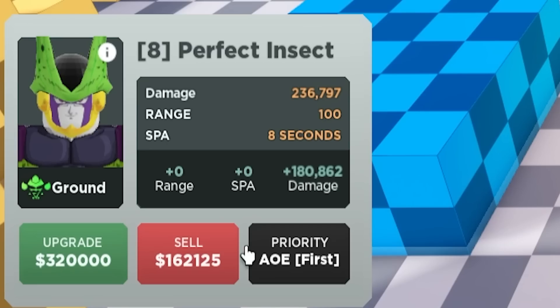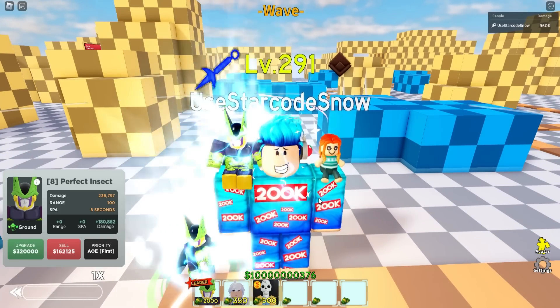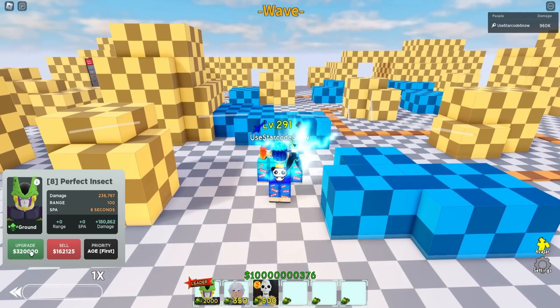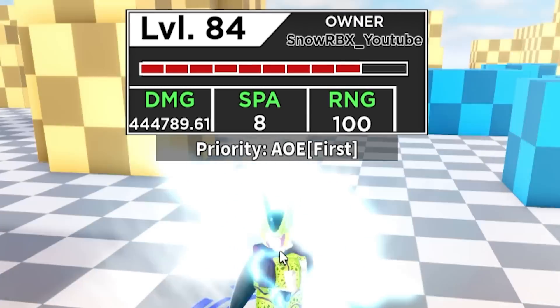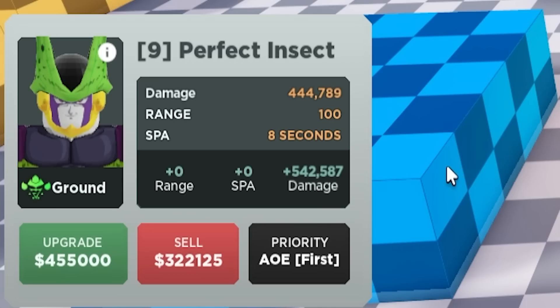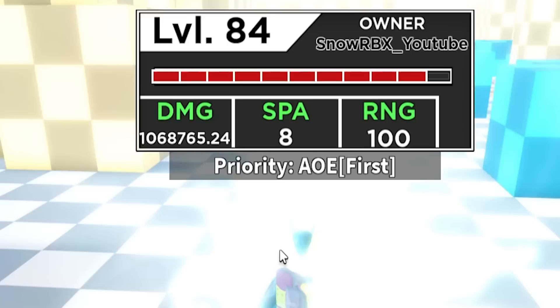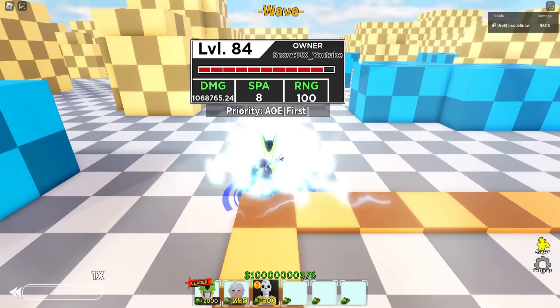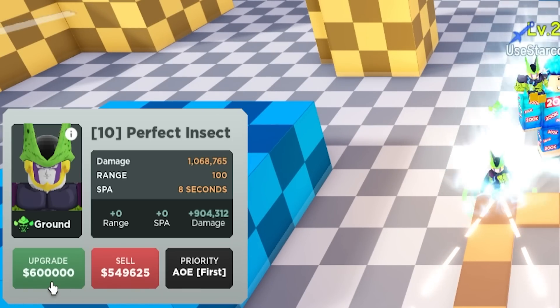For 320,000 cash he gains 180,862 additional damage — not impressive but not bad. He's now 60,000 shy of half a million at 444,789.61. Next upgrade gives 542,587 damage, locking in over 1 million: 1,068,765.24. The final upgrade costs 600,000 cash with no new skill, which is a little disappointing. Additional damage is 904,312.